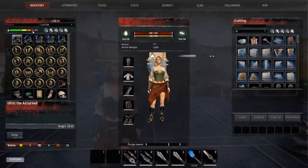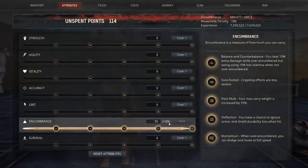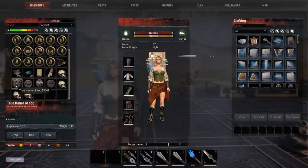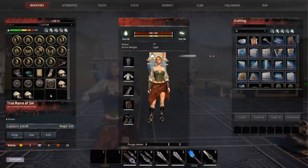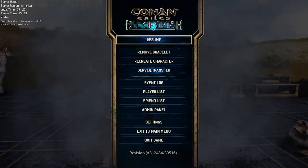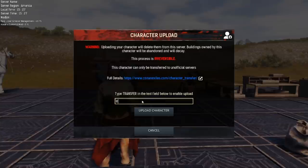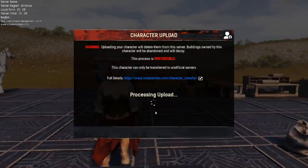I am currently at 99% carry weight, and with all attributes we're at 29 points in encumbrance. I also have true names loaded into my inventory — there's been a lot of questions on the forums about whether you can transfer with these items, and we're going to try it right now. So going to the menu, hitting server transfer, we'll upload the character, type 'transfer' in the box, and click upload character.